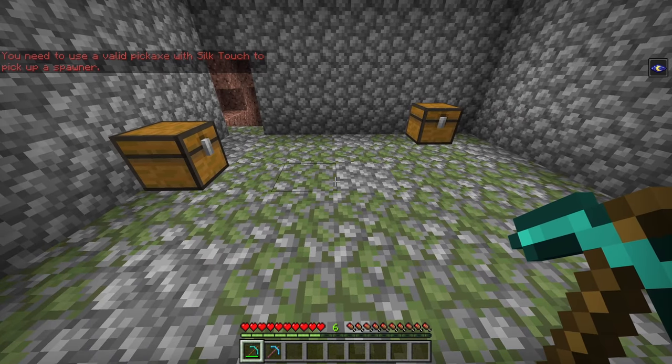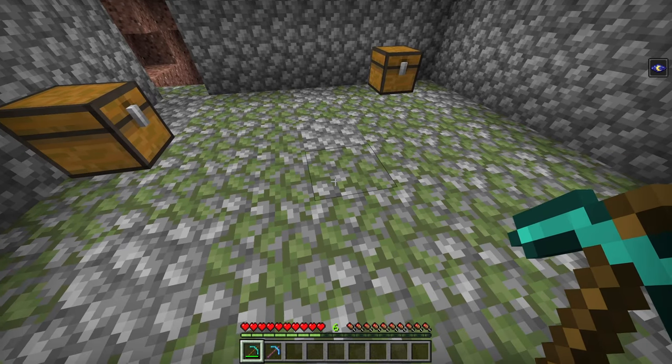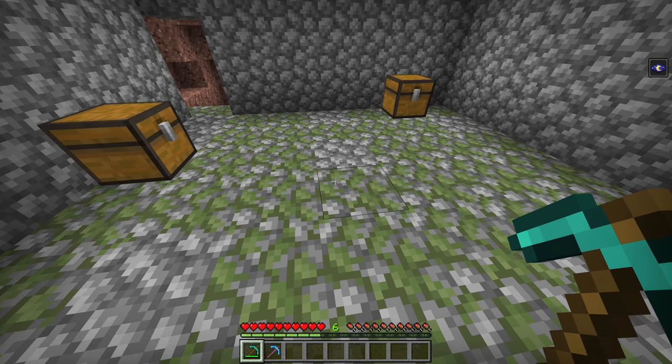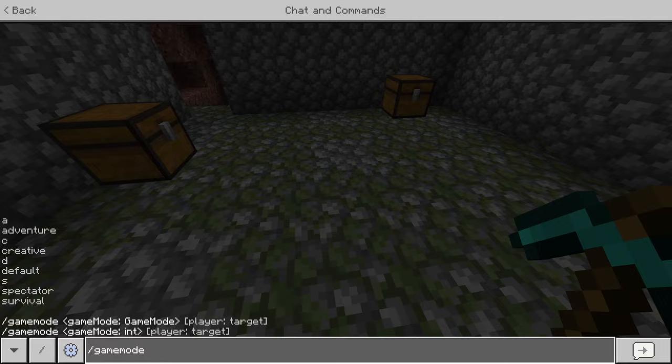I wish it would warn you beforehand, just in case someone doesn't read the instructions. I mean, it's in the name — Silk Touch Spawners. But I don't want them to lose the spawner. Let's say that was a Silverfish spawner or something and someone tries to do that — that spawner is now gone.